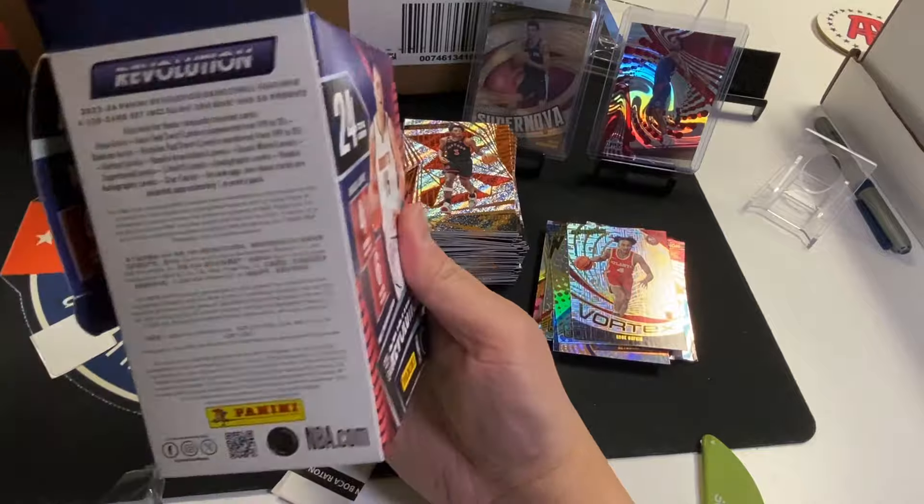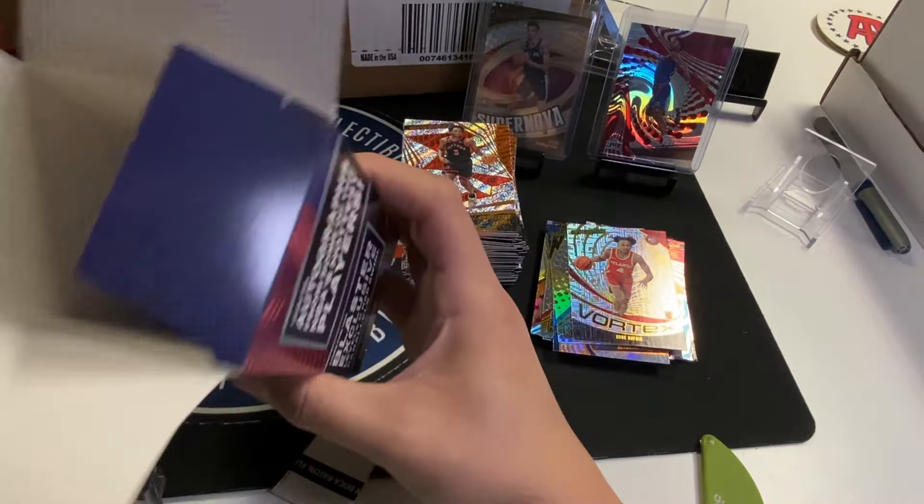Trey Young, DeRozan, Luka Doncic — there you go, got your new Luka. Star Factor Anthony Edwards — I think that's our case hit, but they're pretty hard to find. GG Jackson in the Jordan pose. Porzingis in the Celtic uniform. I think those Star Factors are case hits.